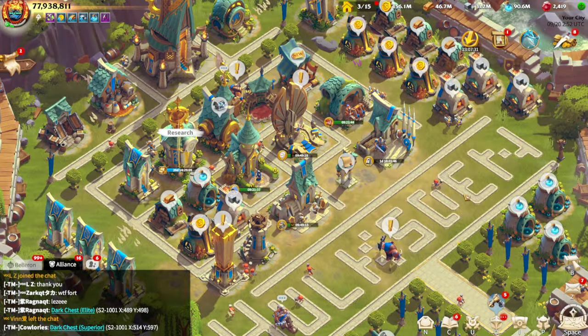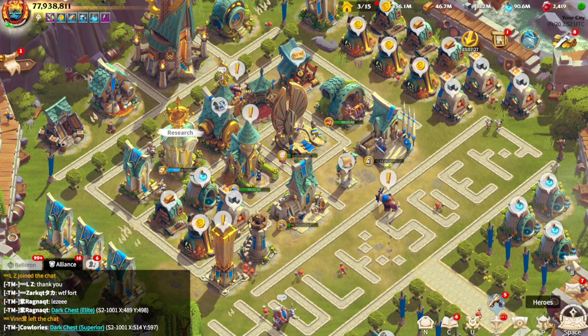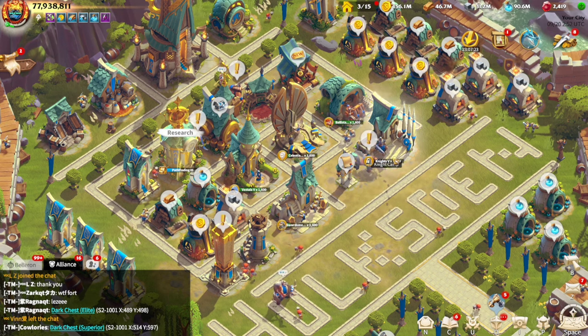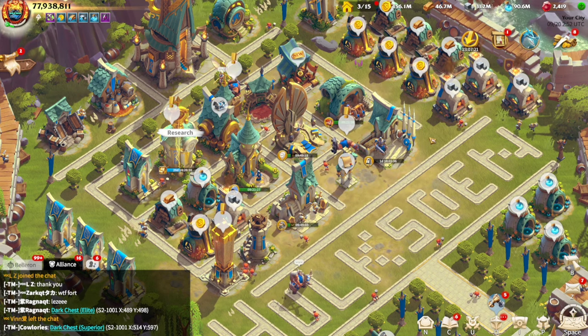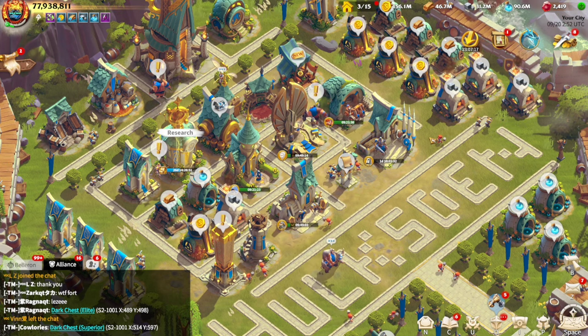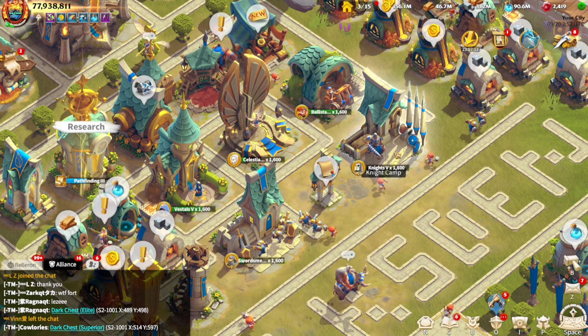In today's episode, I'm going to show you guys how to stop elk rider farmer killers. We're going to show you how to stop this killer who has like five elk riders. He just comes into the alliance territory, smashes everybody, and runs away. Now I'm going to show you why it is very, very difficult to catch an elk rider on the map.